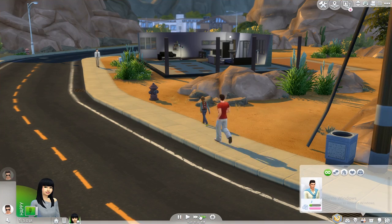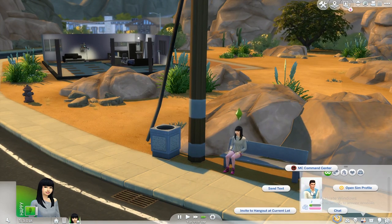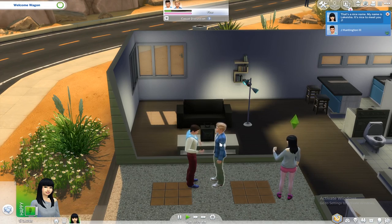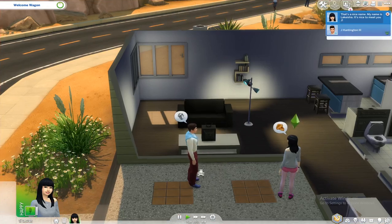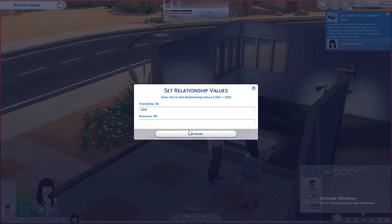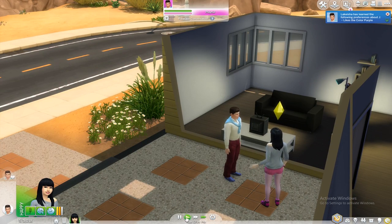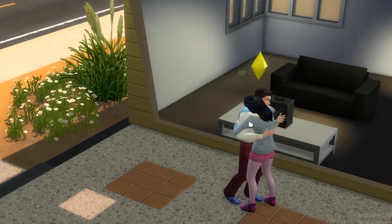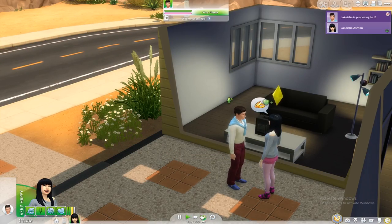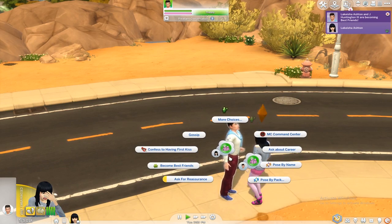As you can see we now have a full romance bar with this guy. We're going to romance him — compliment appearance — and invite him to the lot. Let's set our friendship to 100 as well. Okay, you're single — we can get married! Let's ask him to be our boyfriend. We are now boyfriend and girlfriend, which is so cool. Let's have our first kiss — it's going pretty well.